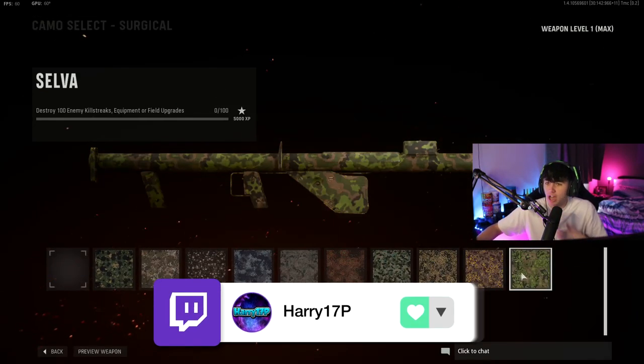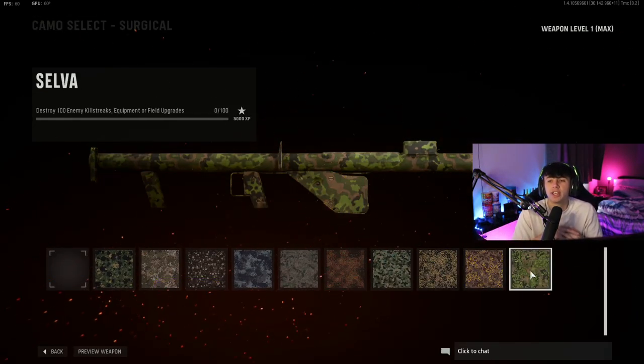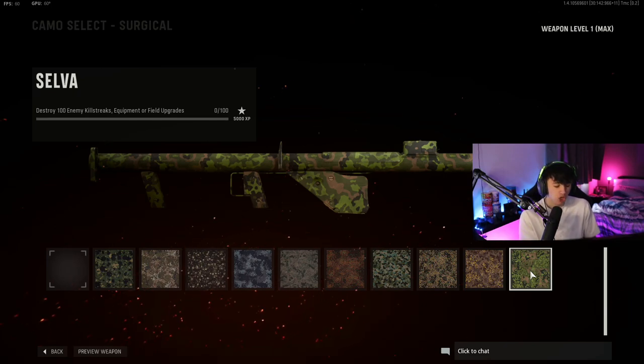The first camo challenge is to destroy 100 enemy killstreaks, equipment, or field upgrades. Before anything else, make sure you have the Engineer perk on. The reason for this is it lets you see aerial killstreaks much more clearly, and you can also see field upgrades through the floor — supply boxes, trip mines, field mics, all that sort of stuff through the wall — so you know exactly where to go.